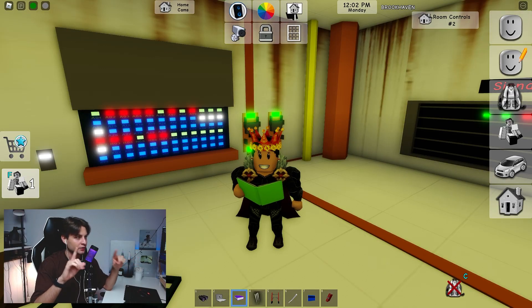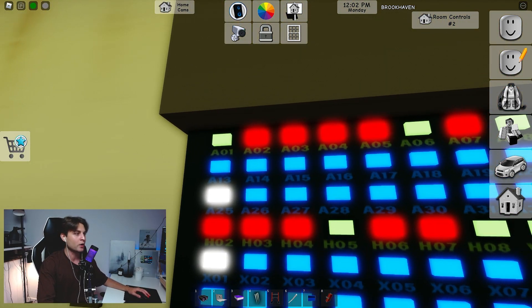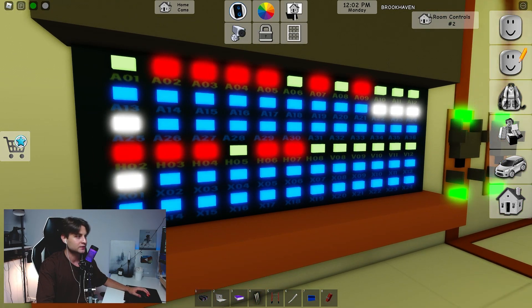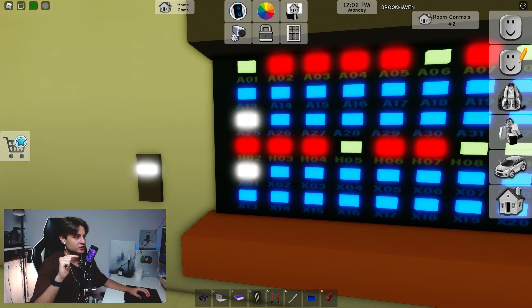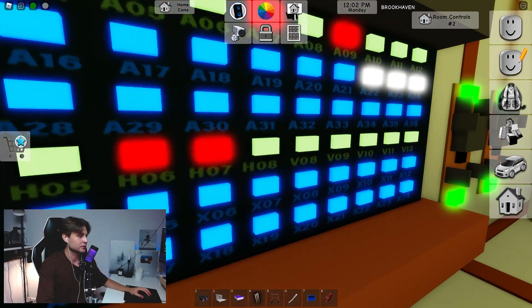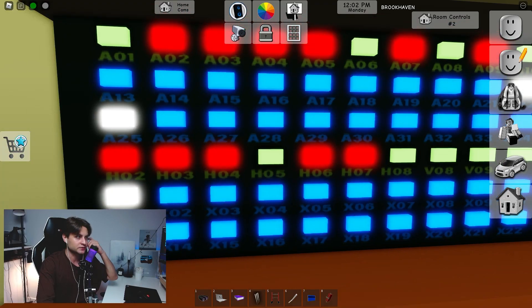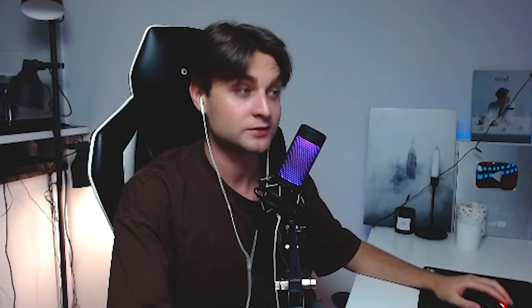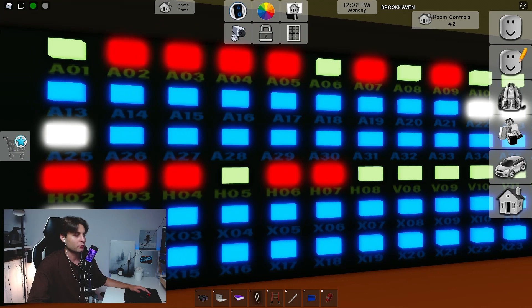Next, I want to give you some explanation about this secret panel in the agency bunker. There are a lot of labels right there — A1, A2, A3, and more. I've made some interesting discoveries. I know two codes: H and A. H means house, so we have eight house secrets in Brookhaven, but I could only find five. Maybe in the future Wolfpack will add more houses with secrets.